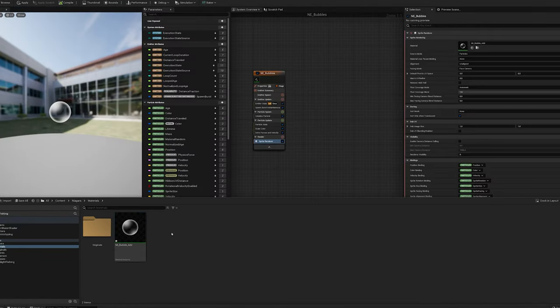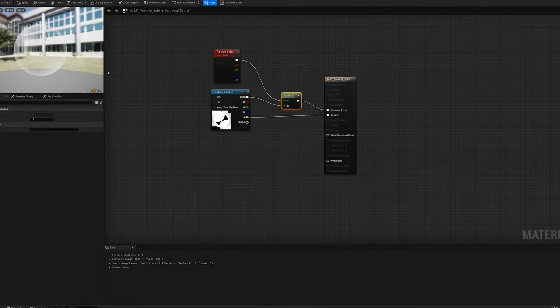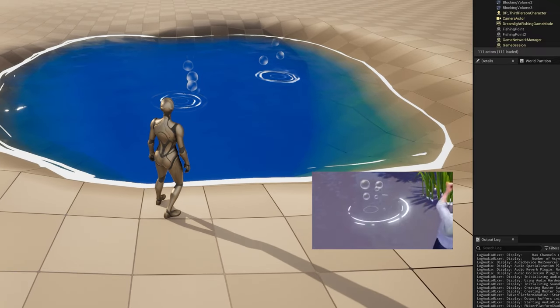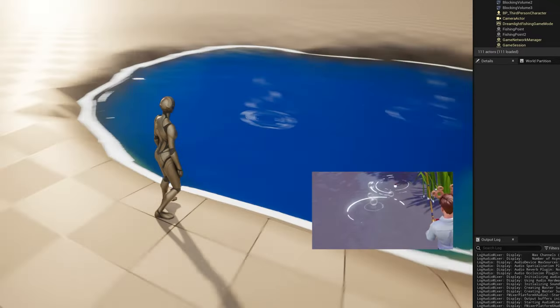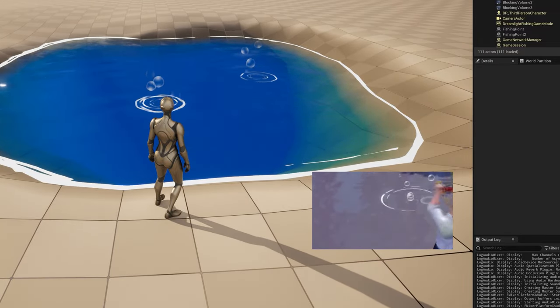I created a bubble texture in Photoshop which kind of mimics how the texture looks in Dreamlight Valley. Honestly, I'm still quite new to particles in Niagara, but I really like how this turned out. I think if we put them side by side, I kind of got them looking quite good. As you can see, there's the bubbles and some concentric circles that just wiggle inwards.